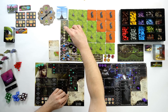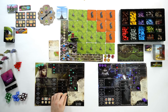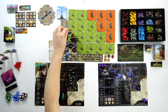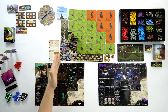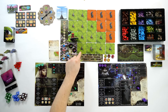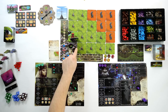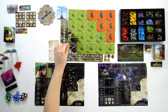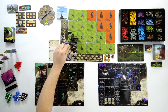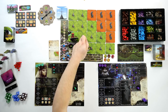Movement is very simple — it means moving your character the distance of your move value. If I do a move action I could move Valeria up to two spaces. You can never move diagonally and most importantly you cannot move from an unexplored tile to another unexplored tile. If you want to move to an unexplored tile you have to make sure there is a clear path of explored tiles.